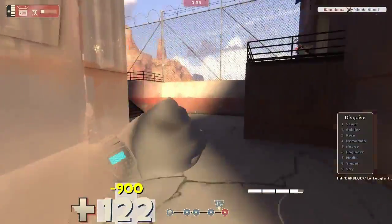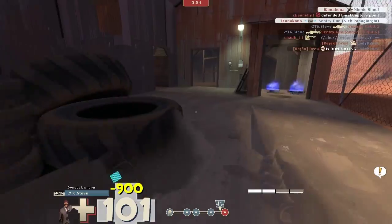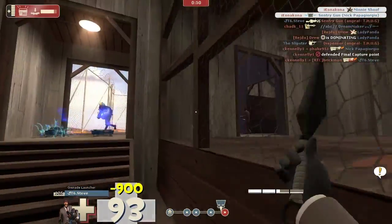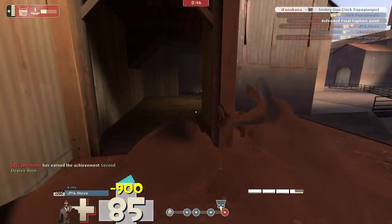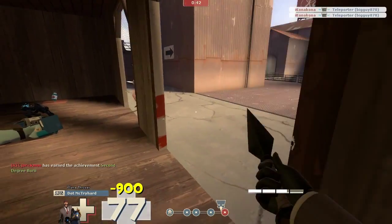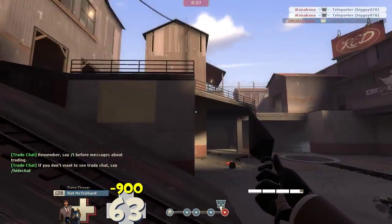Here's this medic — he's my number one priority, so I get him. I zap that sentry. Here's a whole engineer emplacement with teleporters and everything, so I go for the teleporters first. Because if those teleporters continue to be up, they can flank us from the side — have a bunch of people coming from the side and surprise us. Those teleporters are my priority right now.